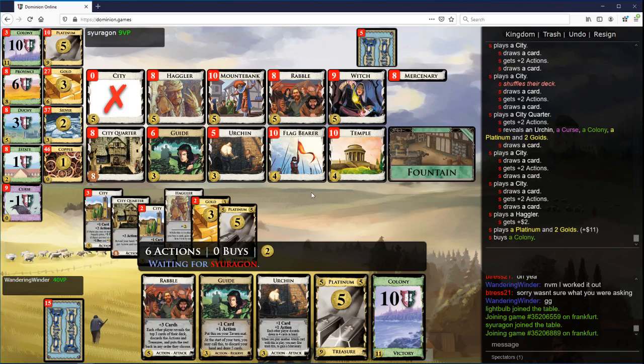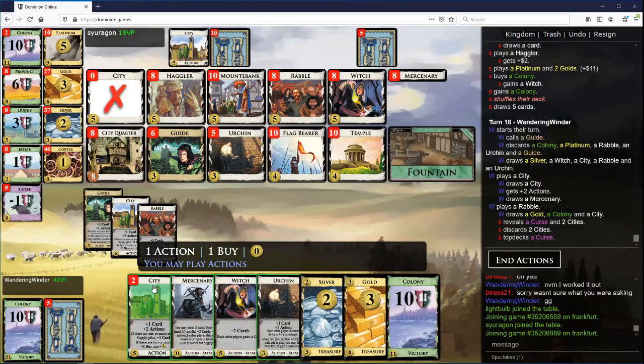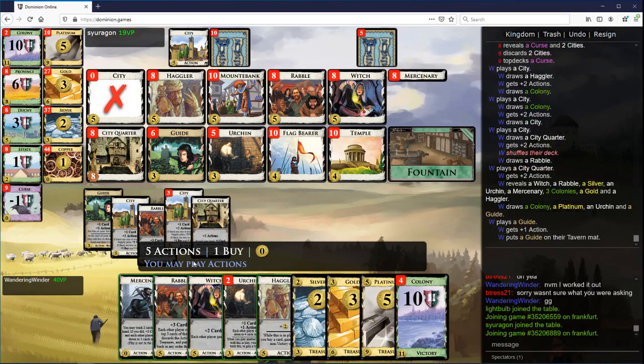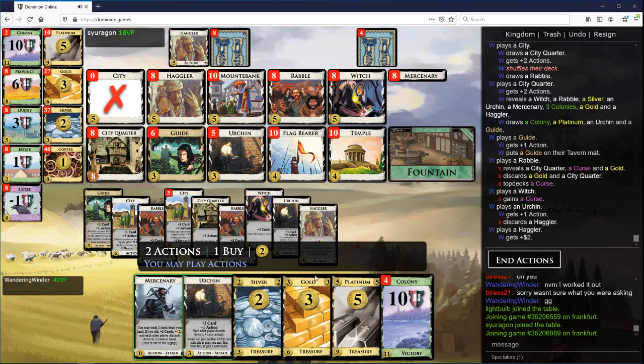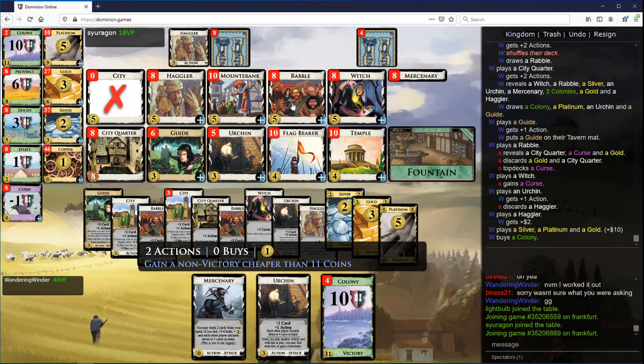You're going to go Colony, and you're going to take what? A Witch, sure. City, Rabble, City, City, City, City Quarter, Guide, Rabble — get your top of deck as bad as it can be — Witch, Urchin. Haggler, Colony, plus probably just another Rabble.